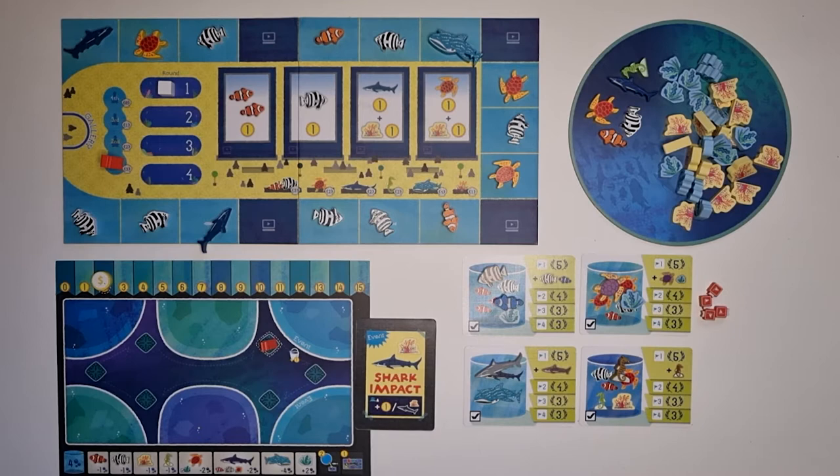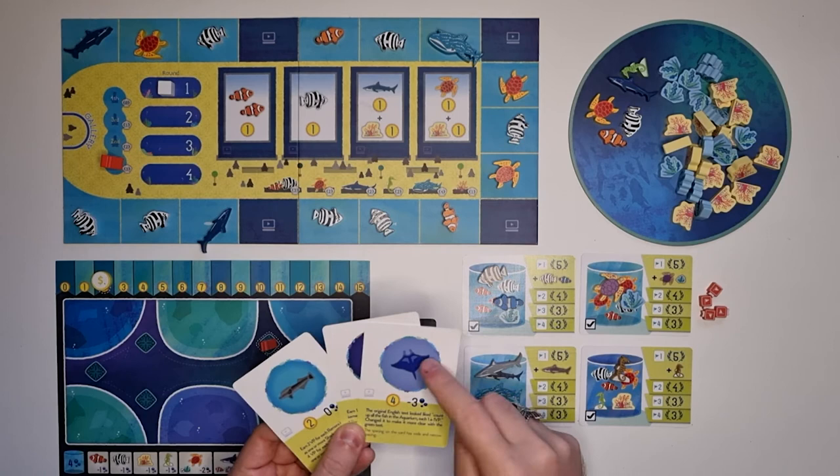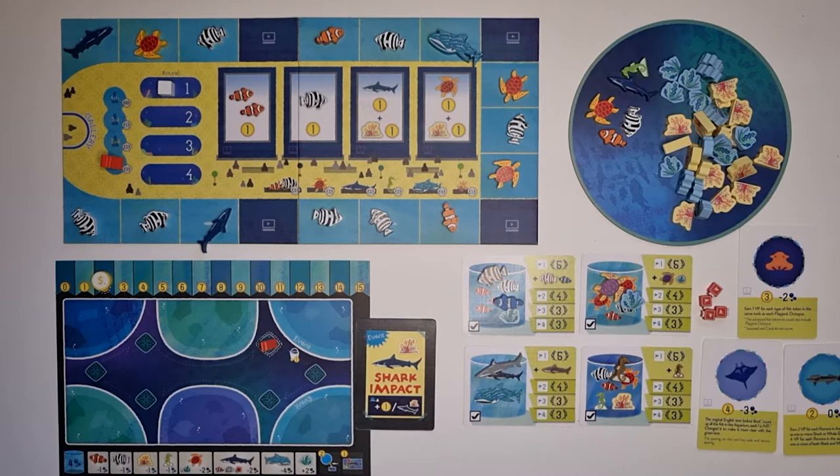If you are playing an advanced game which includes the advanced fish species, place those three cards — the remoras, the flapjack octopuses, and the manta cards — somewhere nearby for everybody to see, and also place the wooden meeple tokens of those species onto the card. If you are playing a regular game, skip this step entirely.